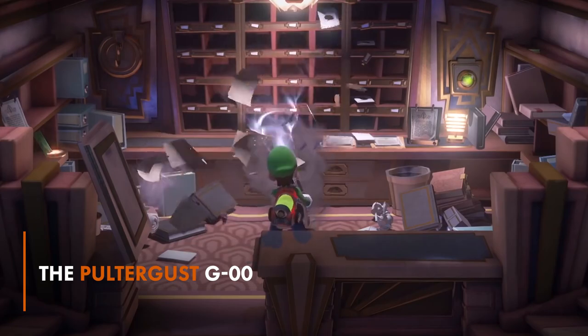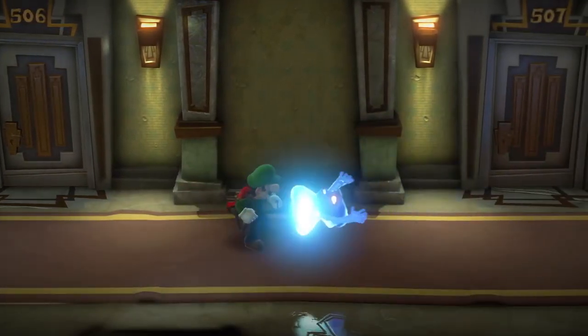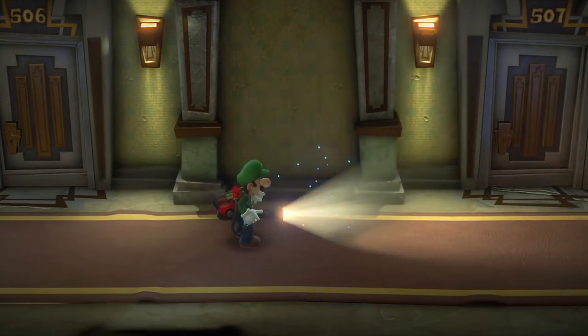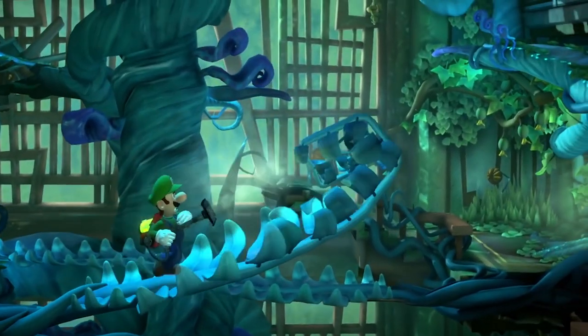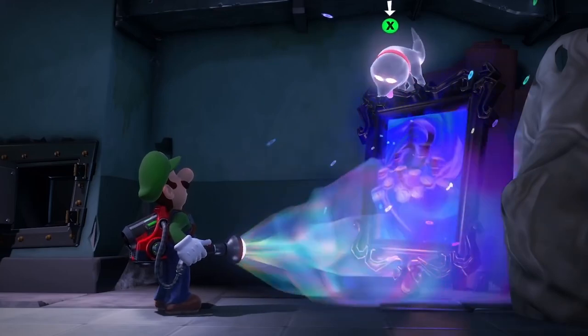Thankfully, you won't be going into battle with ghosts empty-handed. You'll have the Poltergust G-00. This trusty device is like a super-powered vacuum. You can suck up ghosts, bash them around for extra coins, and even fire out a plunger to stick to ghosts, making it easier to remove their shields.